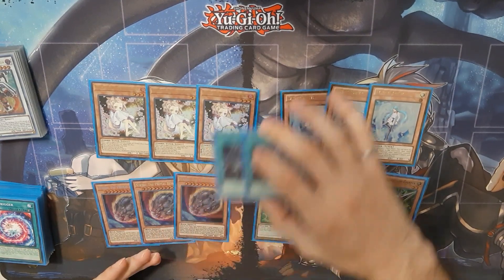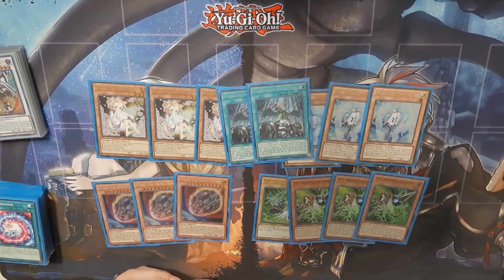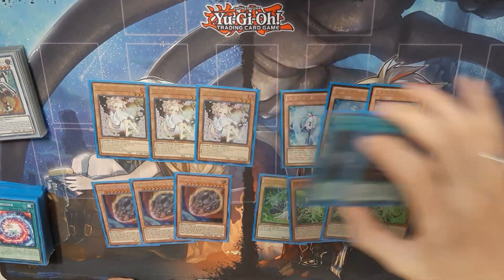The last two cards are just two Forbidden Droplet, but I need room for two more. I figure you need this in case you're going second and they put up the whole Halqifibrax Dagda combo or a variety of other things. You could play more in the side deck with Dark Rulers, or you can choose to, but I still think it's nice to main deck the two.